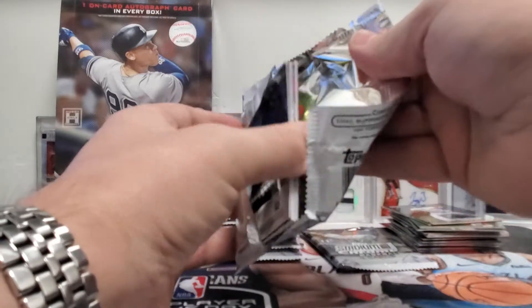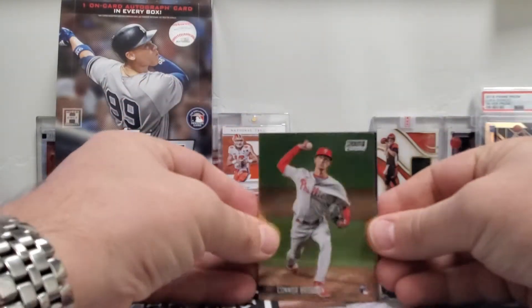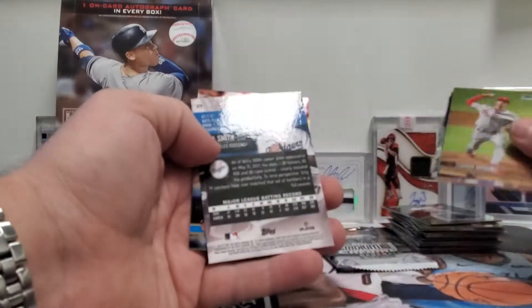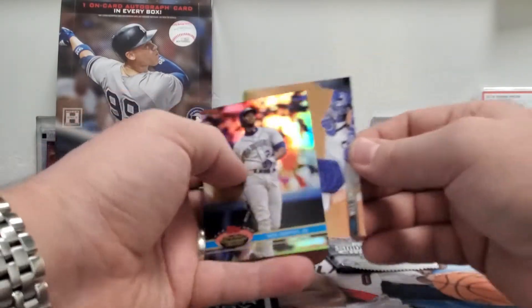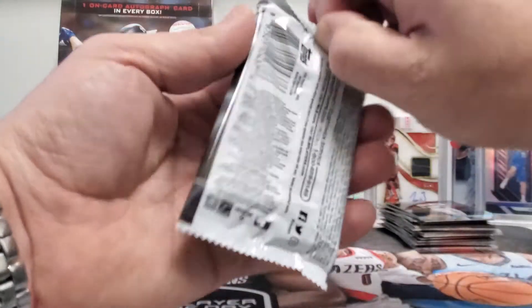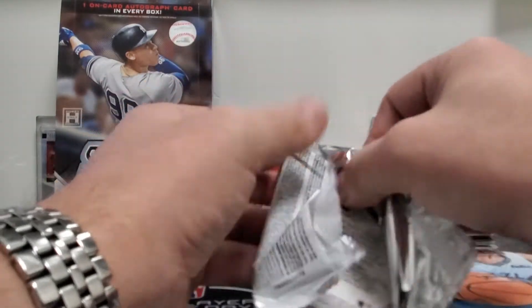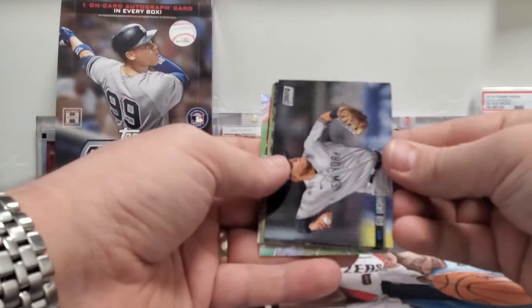I can't imagine doing a case break and having no autos in the case. I mean, what would you do? You can't give everyone a refund, because you're gonna have one guy say, 'Hey, I got a Ken Griffey Jr. number one of one — I won't give you that card.' But Topps is usually really good about replacing, so hopefully they make it right on this, because this is insane.